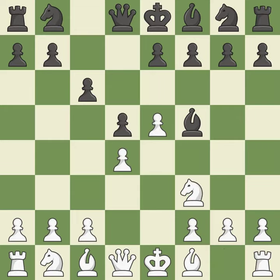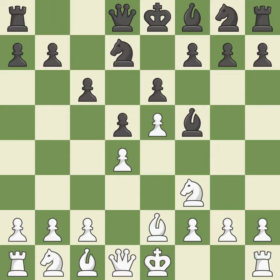Nf3 develops the knight and defends the d4 and e5 pawns. E6 defends the d5 pawn and f5 bishop, and allows the dark-squared bishop to develop. Bb2 develops the bishop, protects the knight on f3 and prepares to castle. Nd7 develops the knight toward the center, controls the c5 square and attacks the e5 pawn.